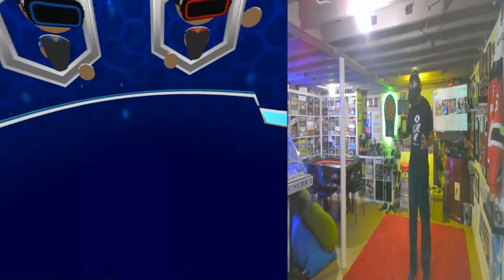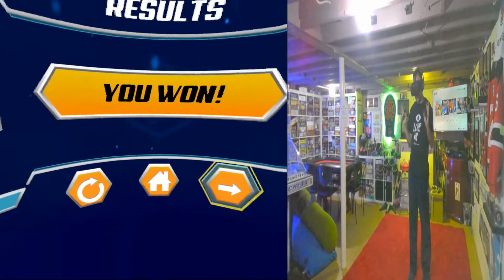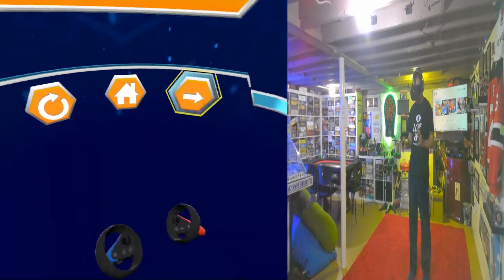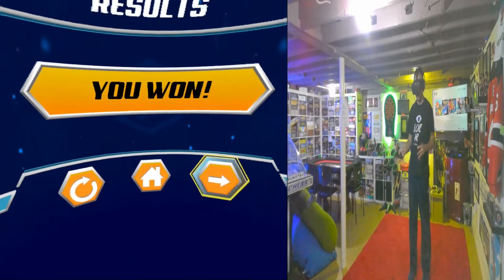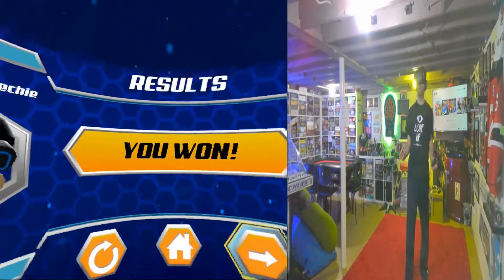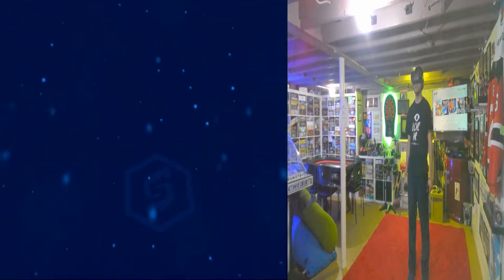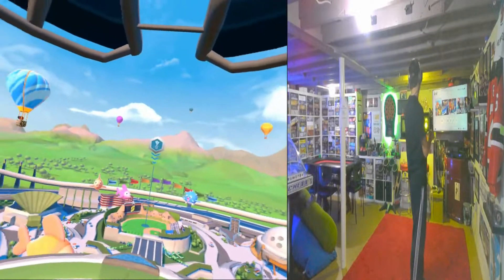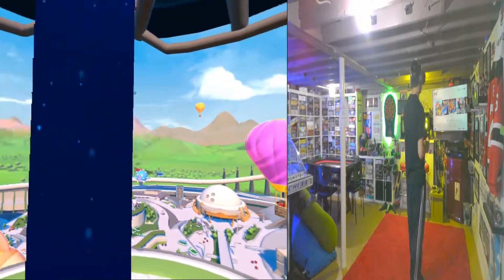Unfortunately the one that didn't show up is the Space Invaders one — we get the Space Invader characters coming towards you and you have to hit them before they get to the end of the bowling lane, or else you get negative points. When you roll a ball at them, it gets rid of the space invaders. That's some cool inventive stuff in the game. Let's go try baseball — let's go to the ballpark.